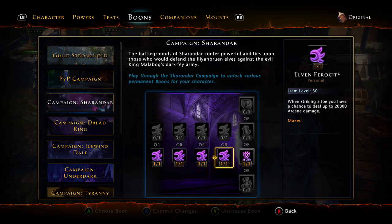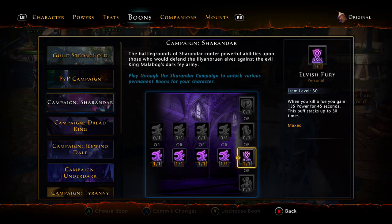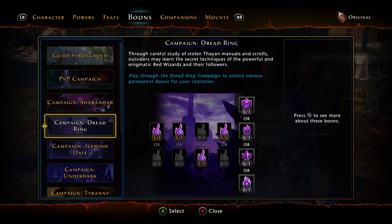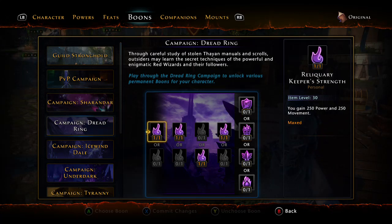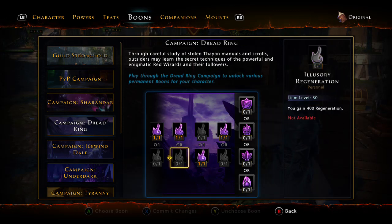When striking a foe you get a chance to deal 20,000 arcane damage — I thought about using that one because I don't know how much it procs, but I went with it anyway since it does damage instead of healing. When you kill a foe you gain 135 power for 45 seconds — this buff stacks up to 30 times. That one's great, which is why I got through the Sharandar campaign as fast as I could.